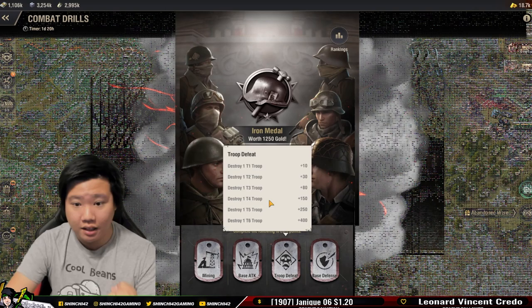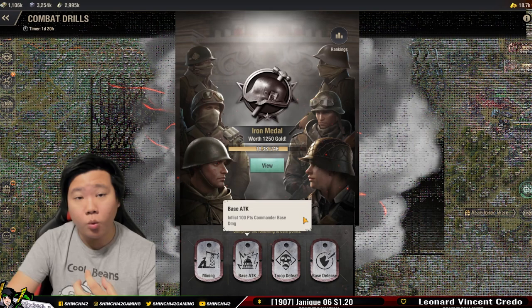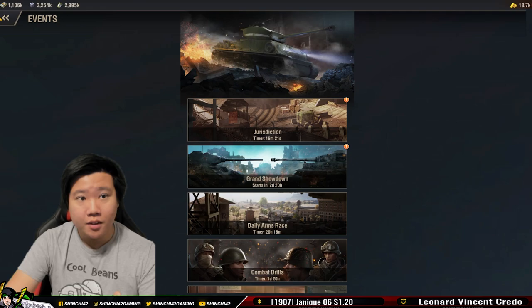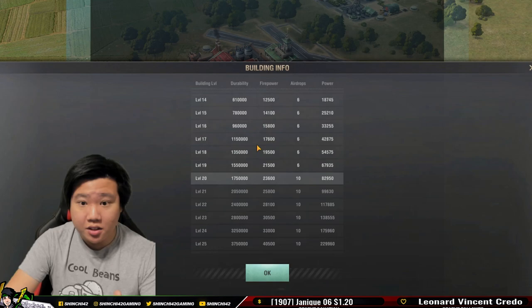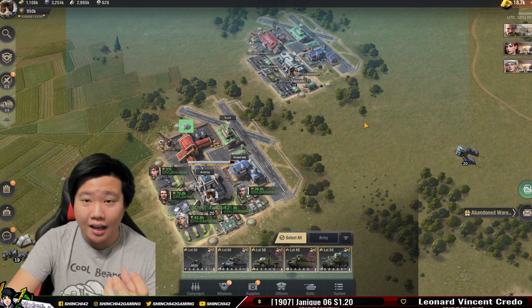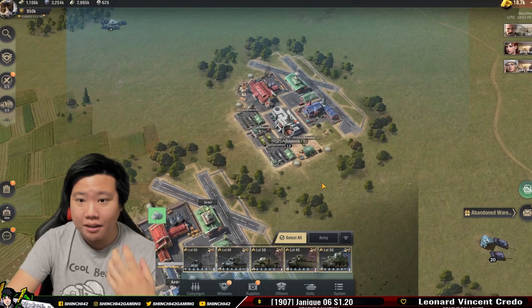The best way is really to find and destroy troops — that's the best way to gain a lot of points. You can also gain a lot of points from base attacks. Even though it's plus one per 100, the base has a lot of health, so if you destroy that entire health bar you're actually getting a lot of points. Let's dive into our base — click upgrade, and you can see the durability, which is your health of the base.